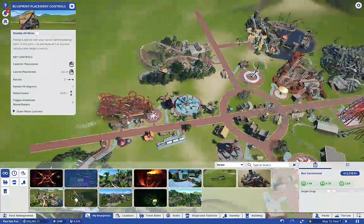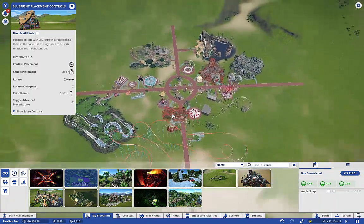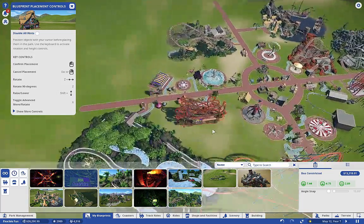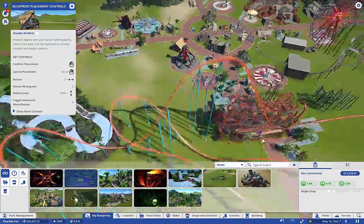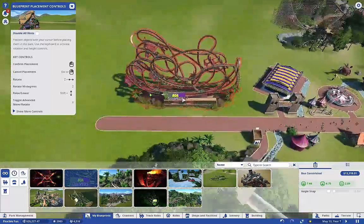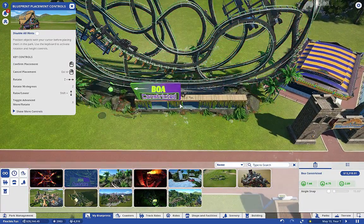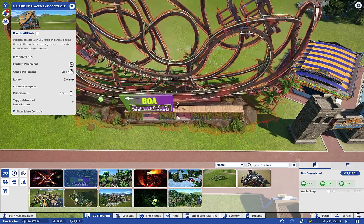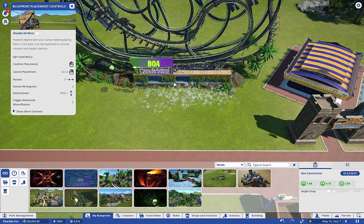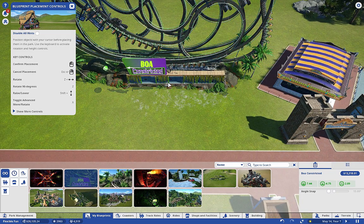I'm figuring out the best placement. I could put it right at the beginning of the entrance. I really need to get rid of this train - not very many people are using it and it's really costing me a lot of money. So if we're going to put this coaster over here, I want a queue - right in here.